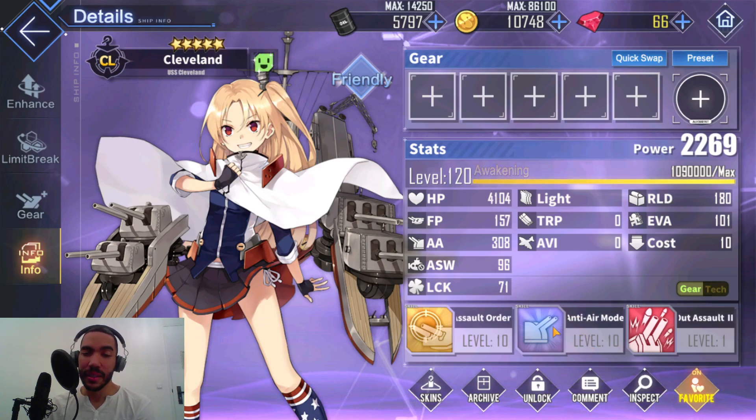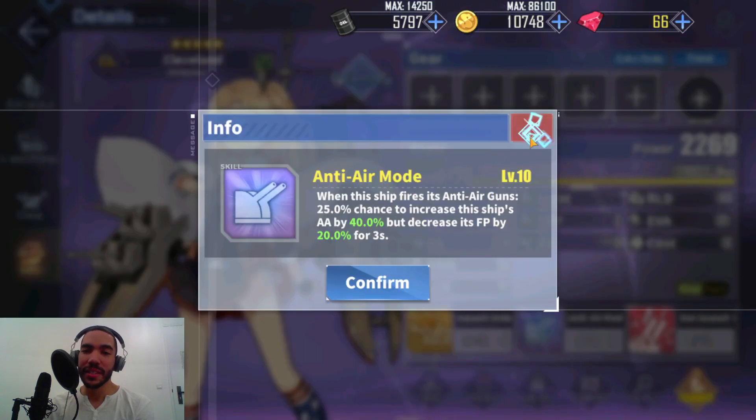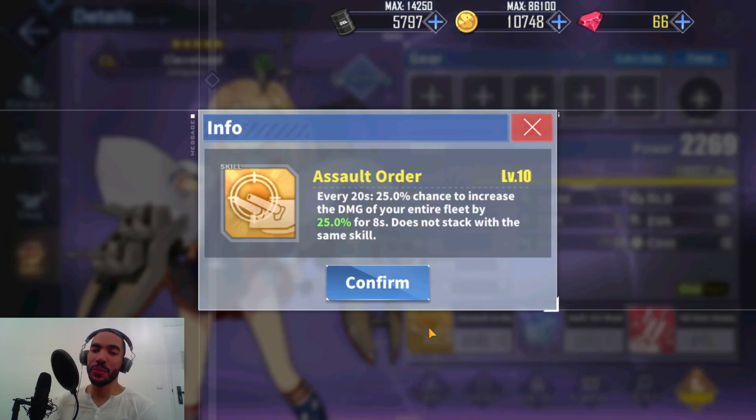Cleveland herself has decent stats among the Clevelands and she has anti-air mode. But her main skill, the Assault Order skill, only has a 25% chance of activation. That is so low — it's really unreliable. You might as well act like that's never going to happen.